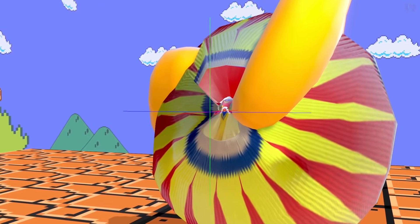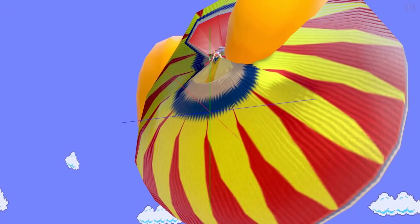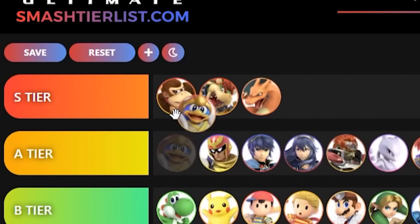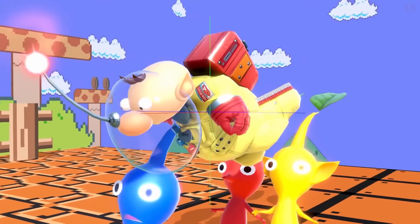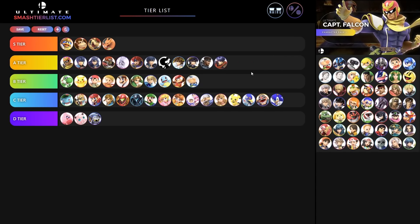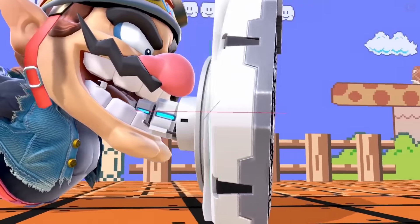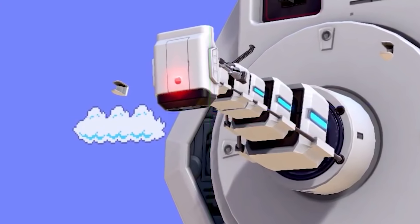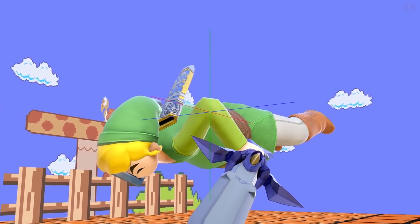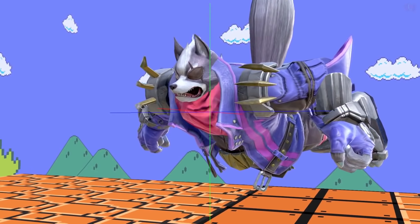King Dedede — it looks like one of those Jamaican beanies from a resort. I love it — we're giving King Dedede an S tier. Olimar is halfway out of his helmet, almost dead — giving Olimar a B tier. Lucario is not so good — C tier. ROB looks like an Atari controller — we're giving ROB an S tier. Toon Link's not looking as good as Young Link was — giving Toon Link a C tier.